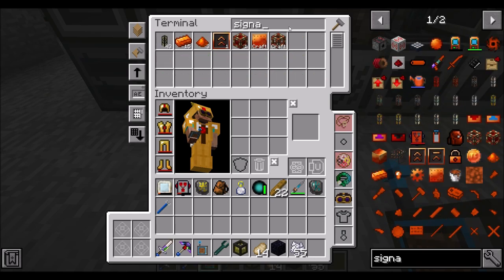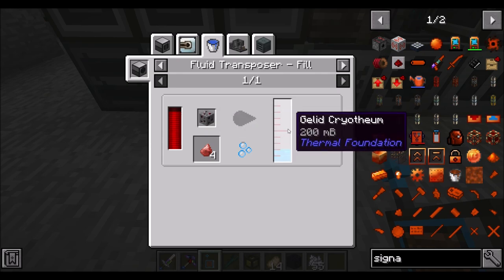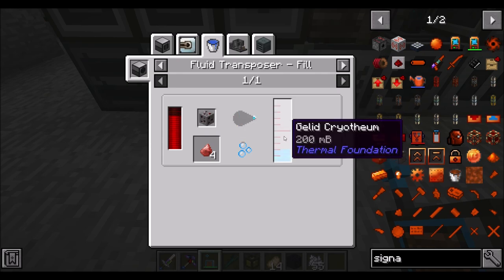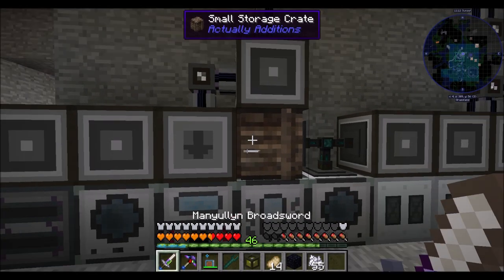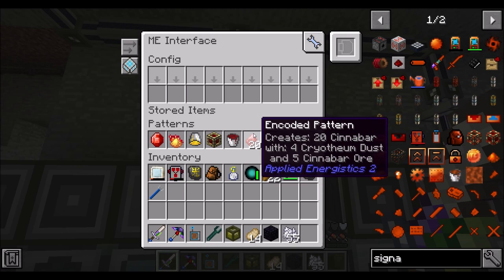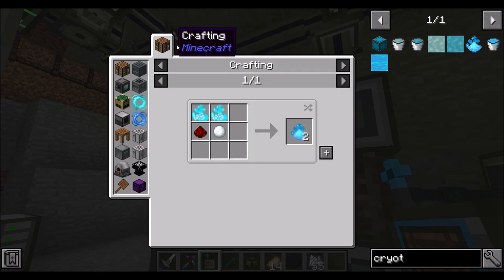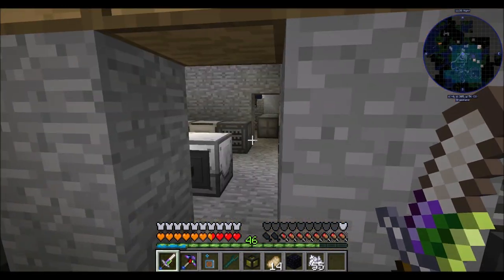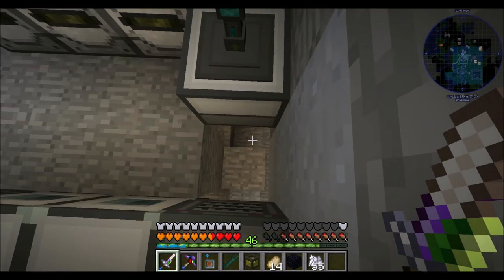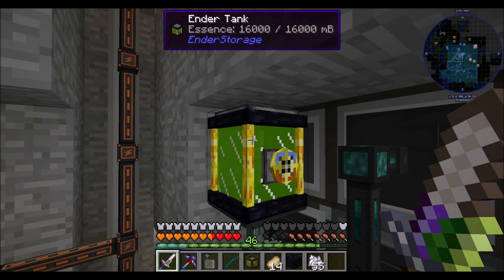The last two things we needed for a signalum energy cell were cinnabar and rich slag. Cinnabar you can make by piping gelid cryothium into cinnabar ore. The trick is it's 200 millibuckets of gelid cryothium per cinnabar ore, but you get 250 millibuckets per cryothium dust. So I made a recipe: four dust (1,000 millibuckets) plus five cinnabar ore (200 millibuckets each) equals 20 cinnabar — fully on-demand craftable. For cryothium we need blizzpowder, which is a snowball in a fluid transposer with mob essence. So I set up a glacial precipitator making snowballs with fluid water, and a fluid transposer kept full of essence via an endertank.